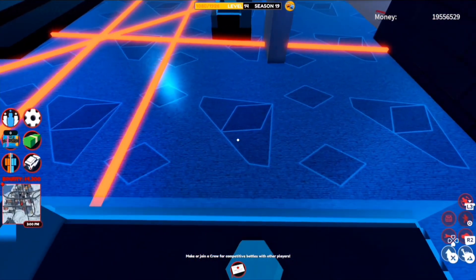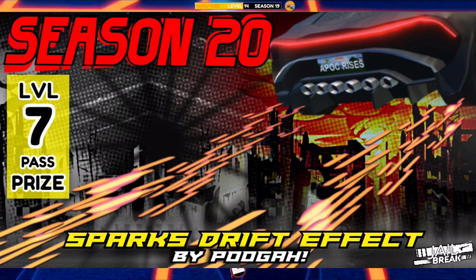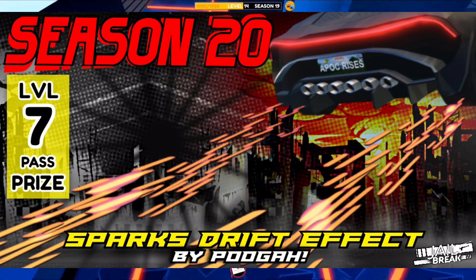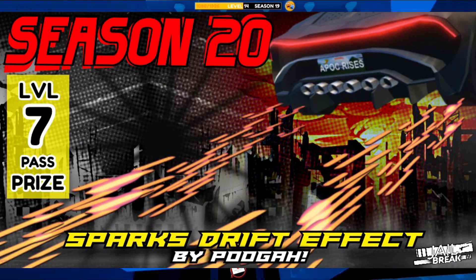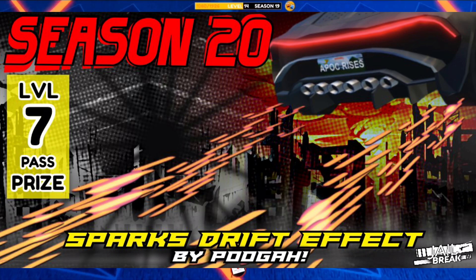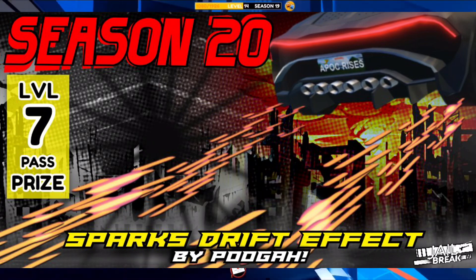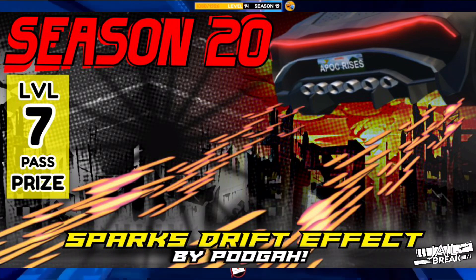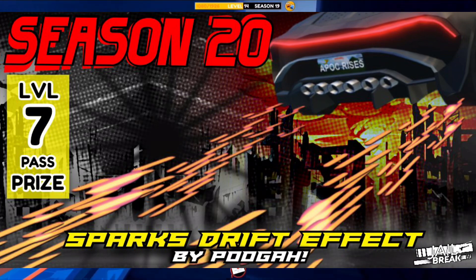Get ready for the level 7 reward — the Sparks Drift Effect, created by Puga. This is the first drift that does not require you to reach the top 2%; instead it's part of the leveling system. You do need a season pass to get it. The Sparks Drift might actually be the most realistic drift in Jailbreak, because in real life when tires burn out, sparks appear as the rims scrape the floor.